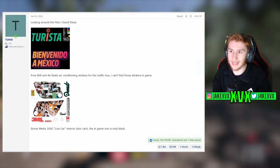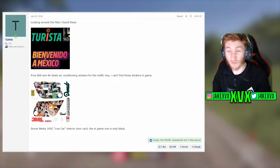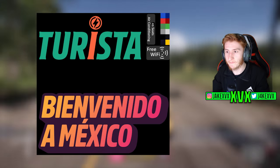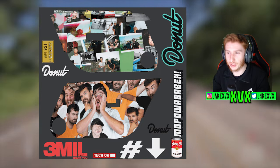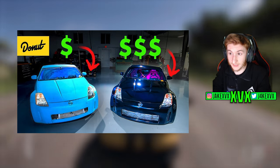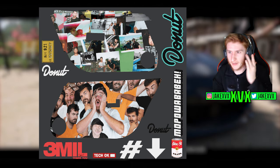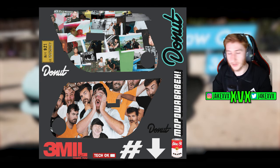A few other images and JPEGs were also found in the files a few weeks ago. We've got a 'Turista, Benvindo a Mexico' image, a Free Wi-Fi sticker, and 46 air conditioning stickers for the traffic bus — can't find those stickers in-game. The interesting one is the Donut Media 350Z low car interior door card. In-game it's black, whereas at some point there was consideration of using these images as door cards for the Donut Media 350Z, which is really interesting.